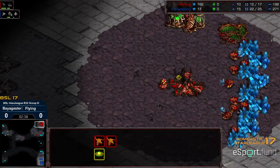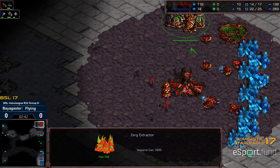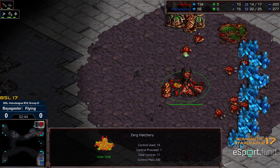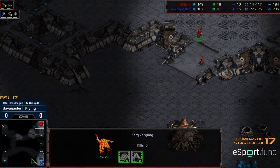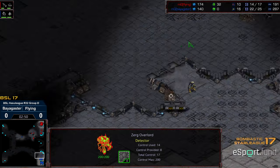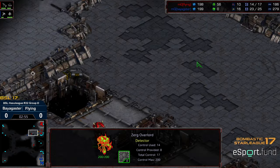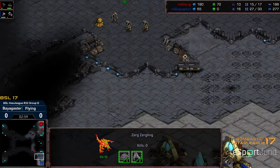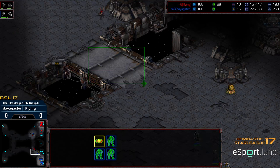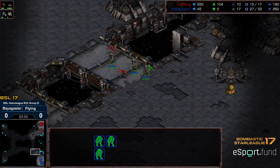And that should trigger — still might want to get 100 gas for the Zergling speed but skip it from there — a sizable Zergling production after that. Looks like the probe is going to be able to make its way up top right. One advantage to Zealots on Circuit Breaker is there are these ramps to work with as fallback points, as long as you maintain three Zealots.